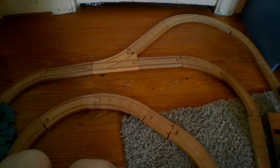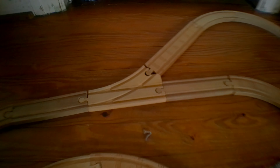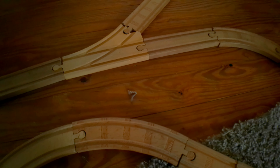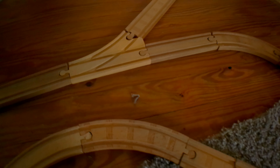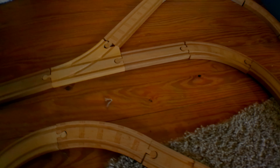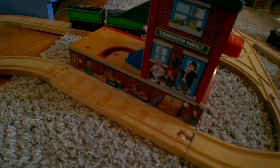This was originally going to be an attempt at making, in the most Rusty Number 5 way possible, a map of the Island of Sodor, which is something that Kikre has done before. But I kind of gave up on that because I don't have enough track and destinations for that. It is fairly close in some ways though — we've got Tidmouth Halt here, so let's go on this line.